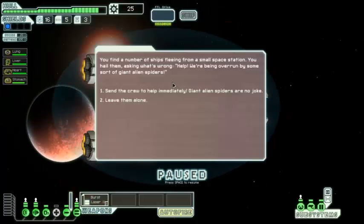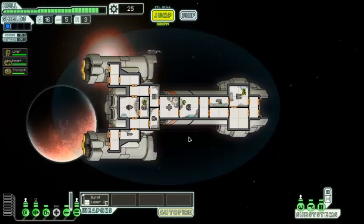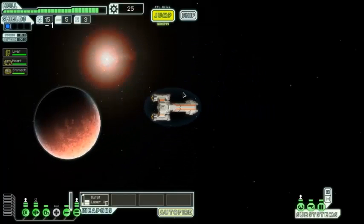You find a number of ships fleeing from a small space station. You hail them asking what's wrong — 'Help! We're being overrun by some sort of giant alien spiders!' Let's send the crew to help immediately. Their crew board the station, cautiously moving between corridors. Suddenly a man-sized arachnum bursts from a vent in the ceiling, followed by countless more. You fight your way back to the airlock — not everybody made it back. We lost the human. Big deal — we can live without the human.